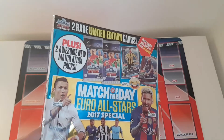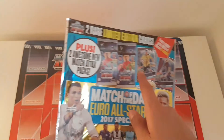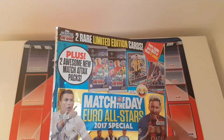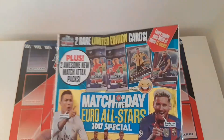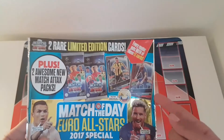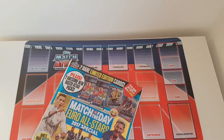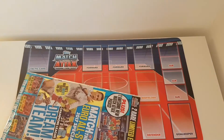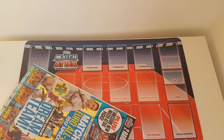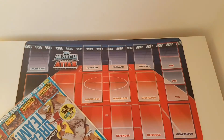I've already seen videos of this magazine on YouTube. My one contains both of the limited edition cards, however I've seen other videos which only contain one. It specifically says only one limited edition card — in one magazine you're guaranteed the silver Aubameyang, and in the other the bronze Messi. But my one contains both of them, so I'm not sure whether that's an error from Topps.